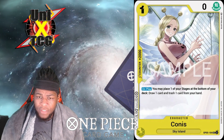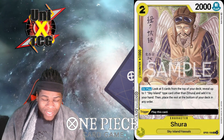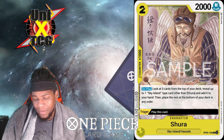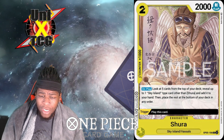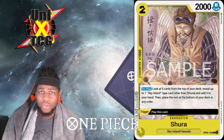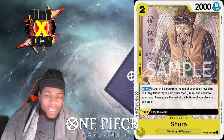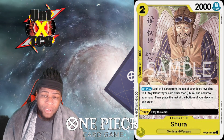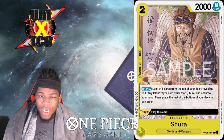Next is Shari — a 1k counter at two cost, which seems wild, but on play you look at five cards from the top of your deck, reveal up to one Sky Island type card other than Shari, add it to your hand, and place the rest at the bottom in order. It's a two-drop because it's also a trigger, so they don't want you playing it for one and triggering it. He also doesn't have to trash a card from your hand like Para Sparrow because he's not really a swinger.